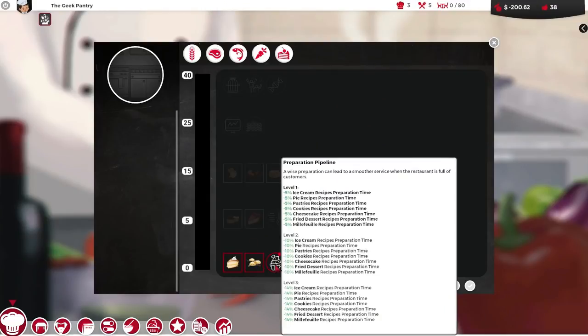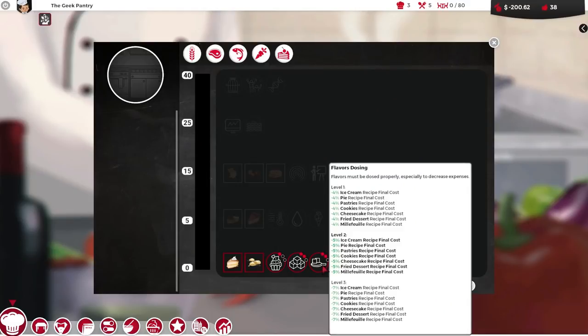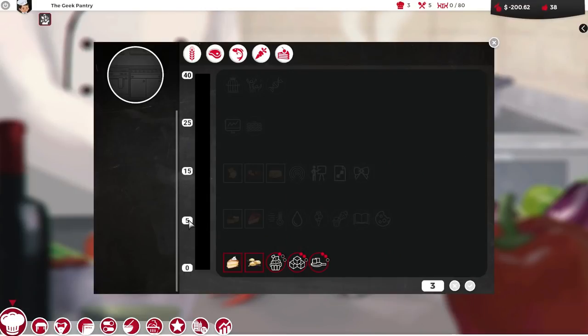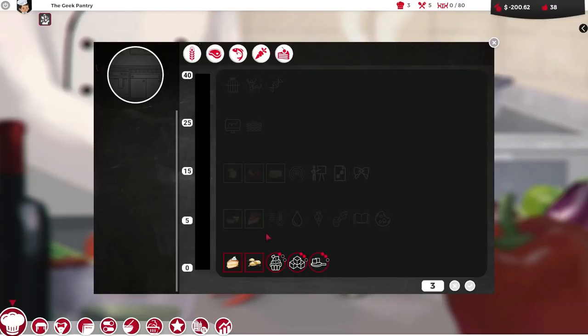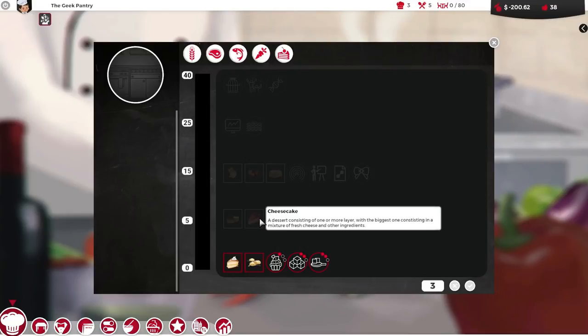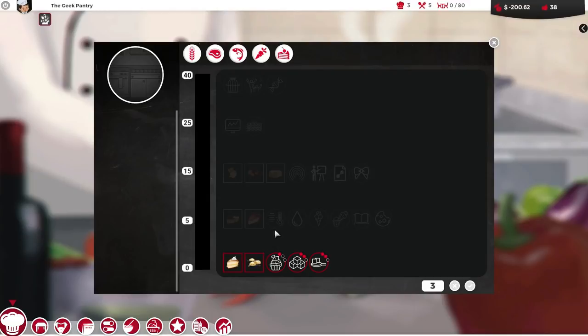Initially I put a point into preparation pipeline, two points in sweetness balancing, two points in flavour dosing - thinking that would give us the five points required to push it onto the next tier where I unlock cheesecake. However, it seems that hasn't remembered the points I've put in there. So I've got three left, but I did buy cheesecake - I designed one and went into menu editing, but was confused as to why I couldn't deploy it onto the menu. That's a tiny little bug going on just here.